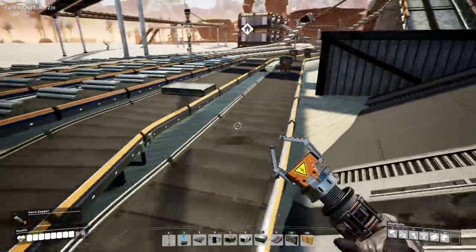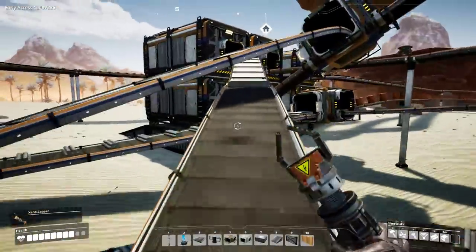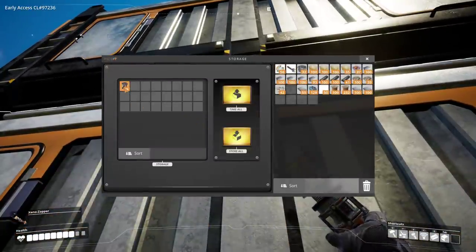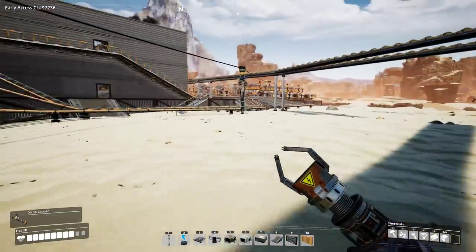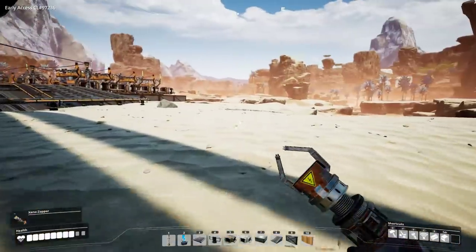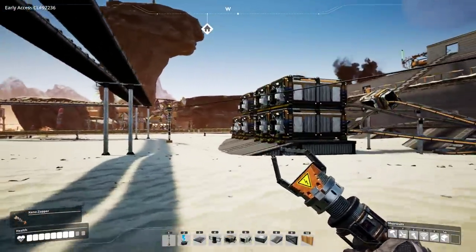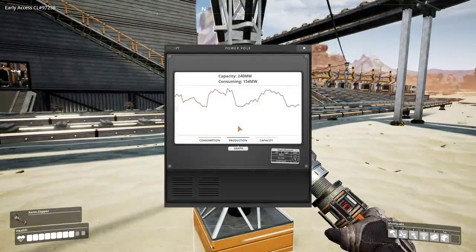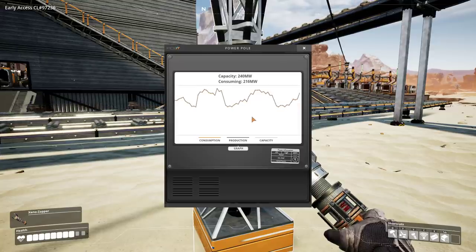Rotor production should be going strong now - should be getting everything it needs to produce at a half rate, admittedly, not a full rate because we don't have Mark II belts yet, but Mark II belts are on the horizon. The next task is a risky one actually. It's making the space elevator, which just requires a whole bunch of stuff and we have a whole bunch of stuff, but if I take it out of those machines the power will fail because of how close we are to the limit. I could make some temporary extra power stuff just to keep the thing running, I suppose.